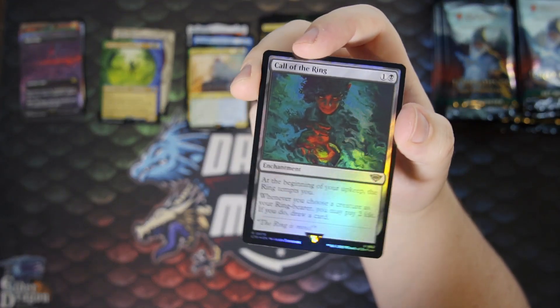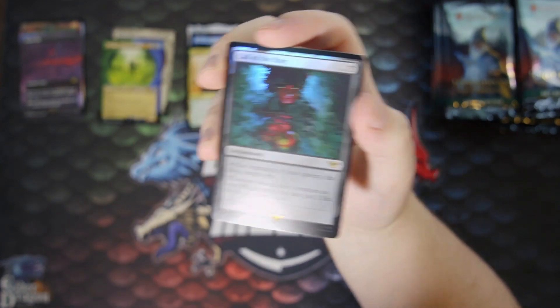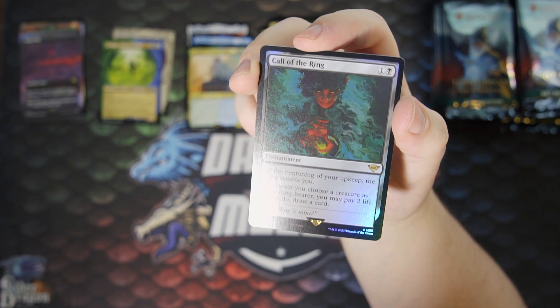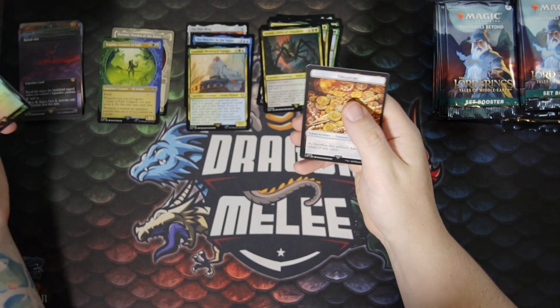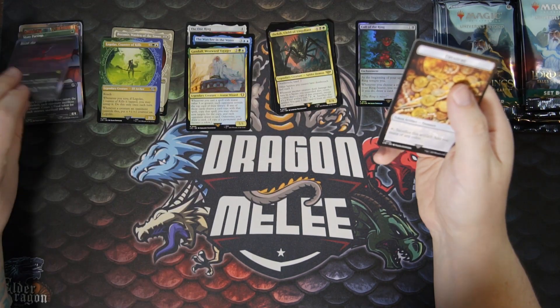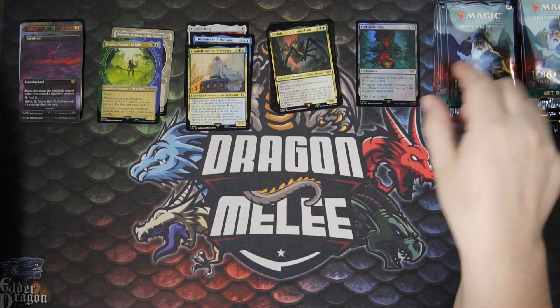We got what looked like a triple rare pack — or maybe not, because we got a foil Call of the Ring as the power card. At the beginning of your upkeep, the ring tempts you. Whenever you choose a creature as your ring bearer, you may pay two life — if you do, draw a card. Pretty good — that's our first foil rare. And there's the Orcish Bowmasters — the first foil rare, that's just normal.